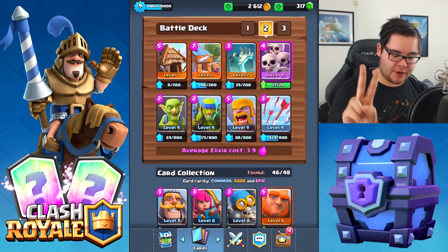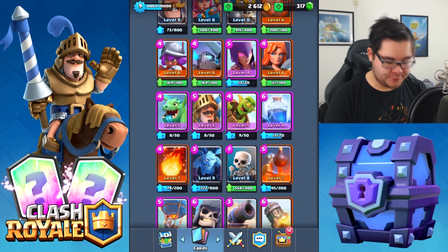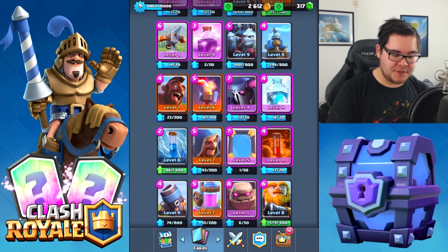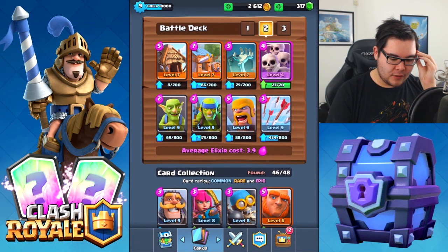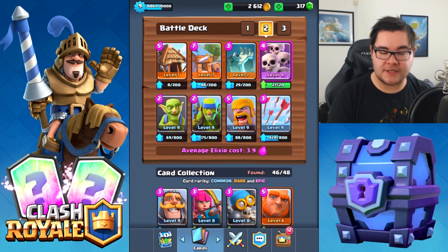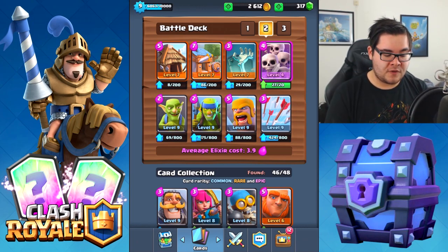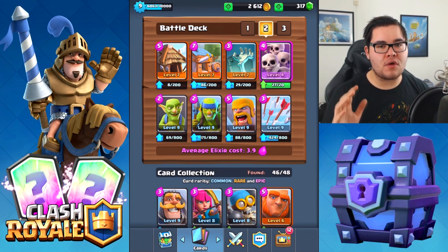I did manage to level up two cards. The first card I leveled up is the Baby Dragon, now at level five — pretty cool. Then last but not least, the Wizard to level seven. I'm pretty happy with that. I'm just saving up money. Money is always kind of hard to get unless I'm spending some gems, which we'll be doing in this episode.